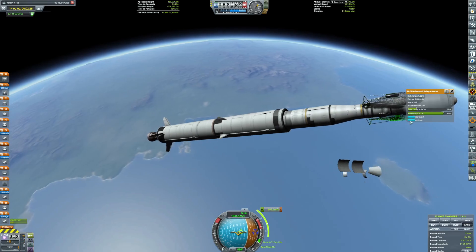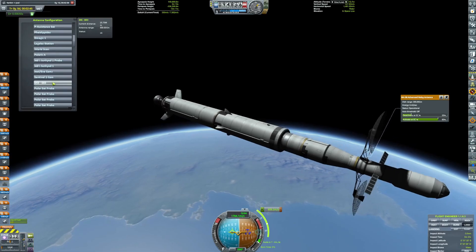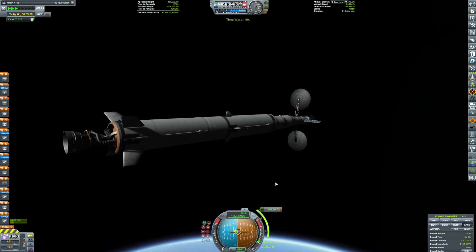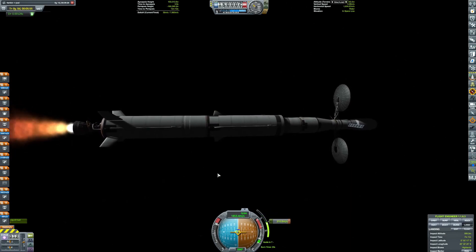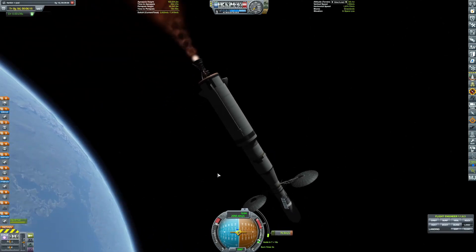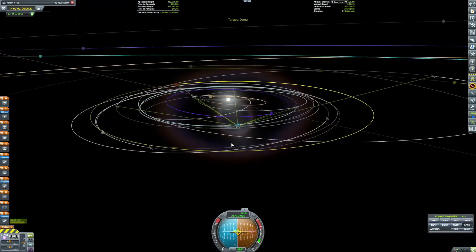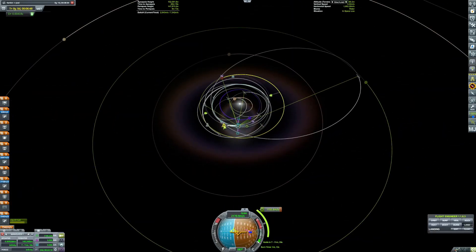Another reason why we needed something this big is because this isn't meant to orbit Duna, and it's not even meant to go during Duna's transfer window. We are brute forcing a transfer on purpose this episode — not on accident like we have been the last couple. We're brute forcing it mainly because I saw that we could, and I made a copy of the same vehicle. I decided to launch this one for Duna first, and yeah, I was able to brute force it.